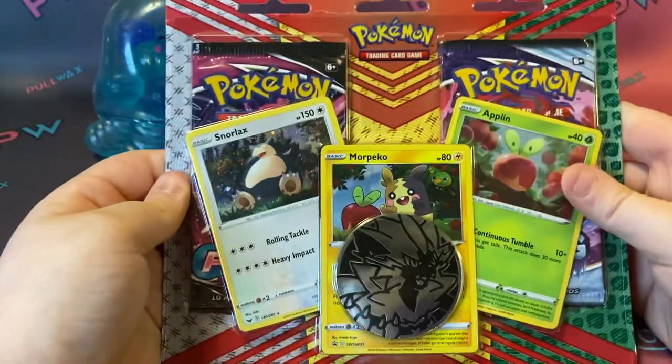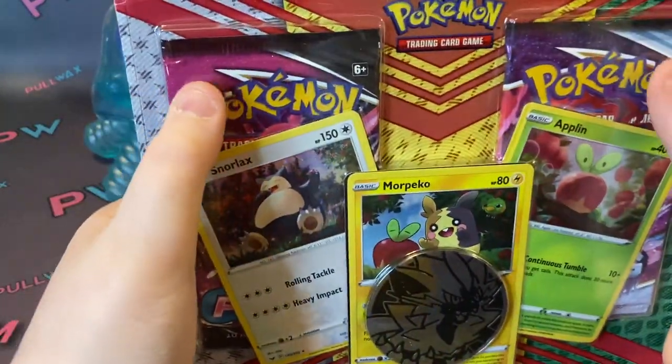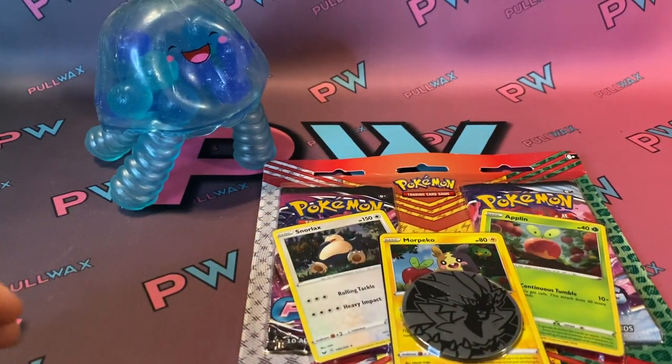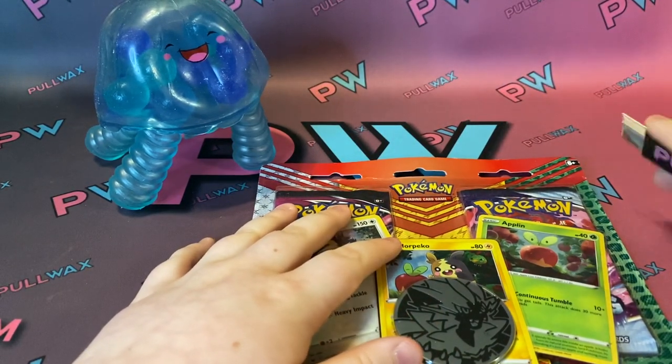So today we're going to open them, and hopefully Jelly, our mascot, helps us open these two packs. Today we're going to open this — and Polwax is not sponsored.